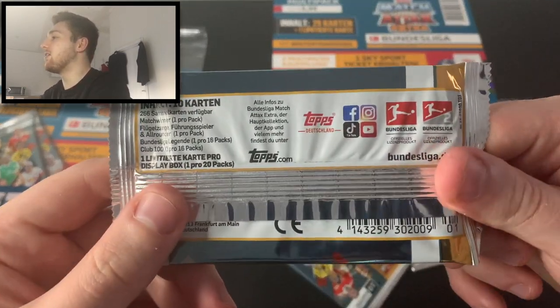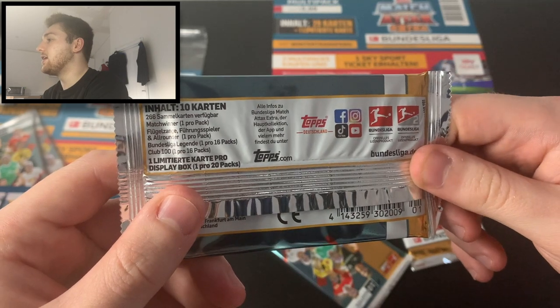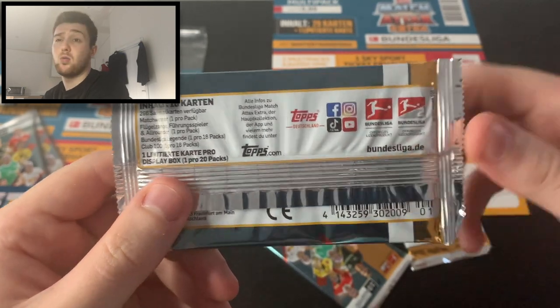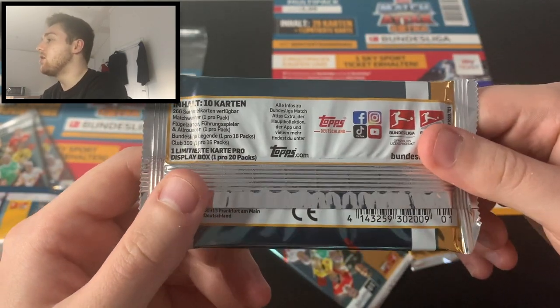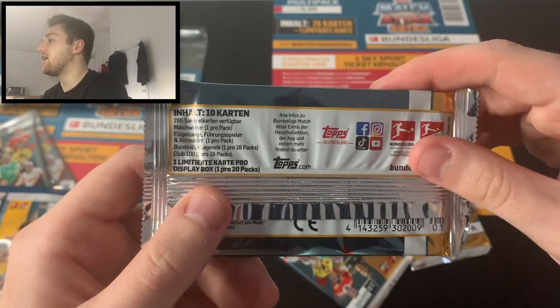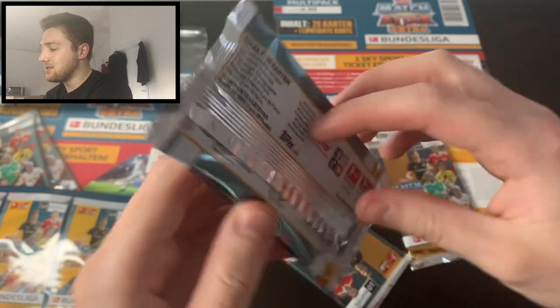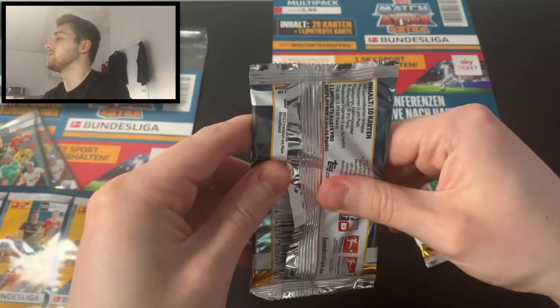As you can see on the packet odds: Match Winners are one in every pack, Experienced Players, Duo Winger and Wing cards are one in every pack, and All-Rounders are one in every pack as well. Legends are one in 16 packs and 100 Clubs are one in 16 packs — we still need one, which I believe is Ginter, so it'd be great to get our hands on that. We'll save the limited edition pack till last.